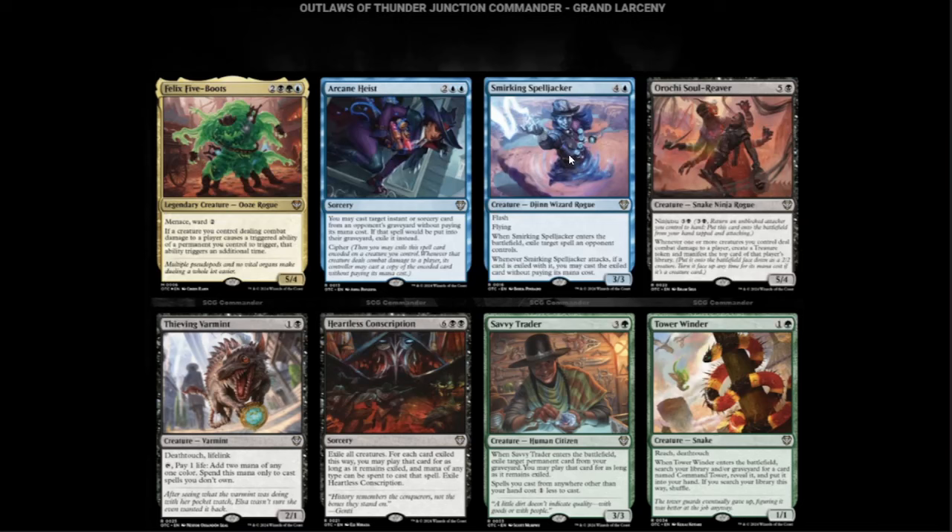Next we have Smirking Spelljack — blue and four for a 3/3 Flash Rogue with flying. Whenever it enters the battlefield, exile target spell an opponent controls. Whenever it attacks, if a card is exiled with it, you may cast the exiled card without paying its mana cost. It's like a creature that counters spells and then lets you cast your opponent's spells for free.